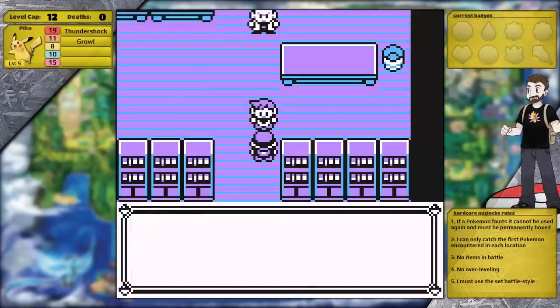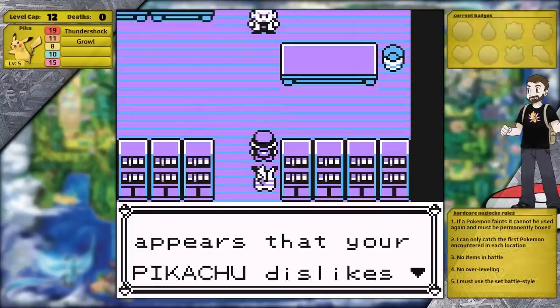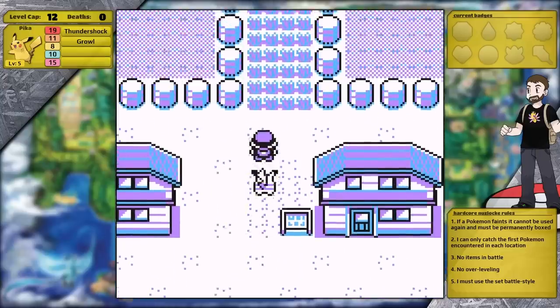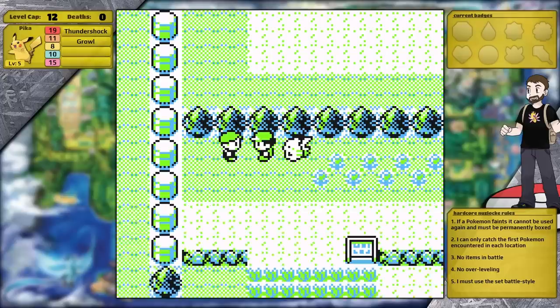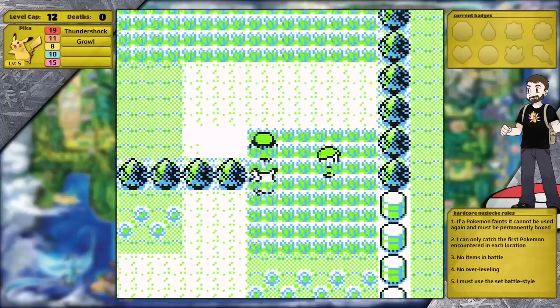Now let's talk about the rules for this Nuzlocke. Number one: if a Pokemon faints, it can't be used again and must be permanently boxed. Number two: I can only catch the first Pokemon I encounter in each location. Number three: I can't use any items in battle. Number four: I can't over-level — my level will be capped to the next Gym Leader's Ace's level. And number five: I must use the set battle style.